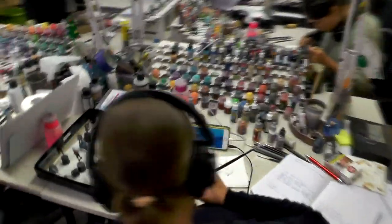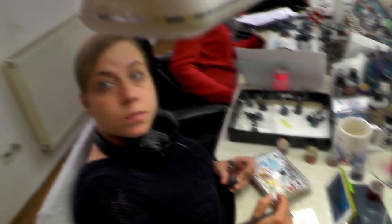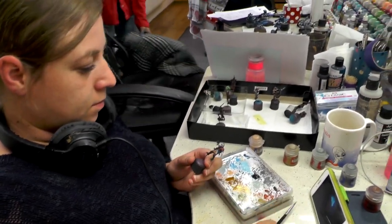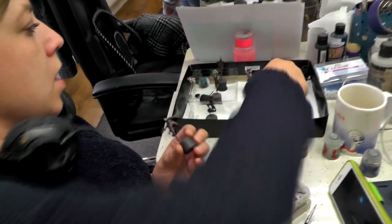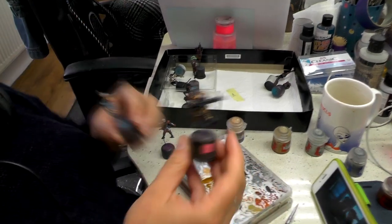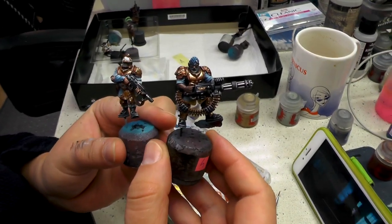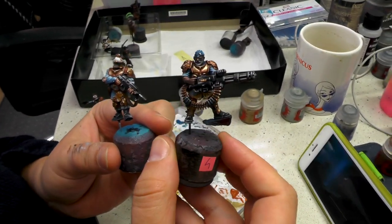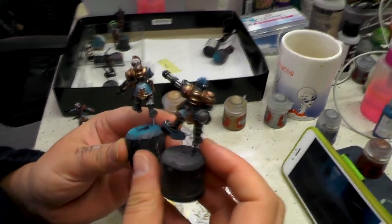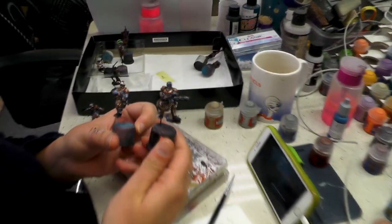Over here Agata is working on Rogue Trader. Those are the regular color schemes. They're going to be Level 5. These two are actually almost finished. I like the blue shade — nice gradient. Thank you, Agata.